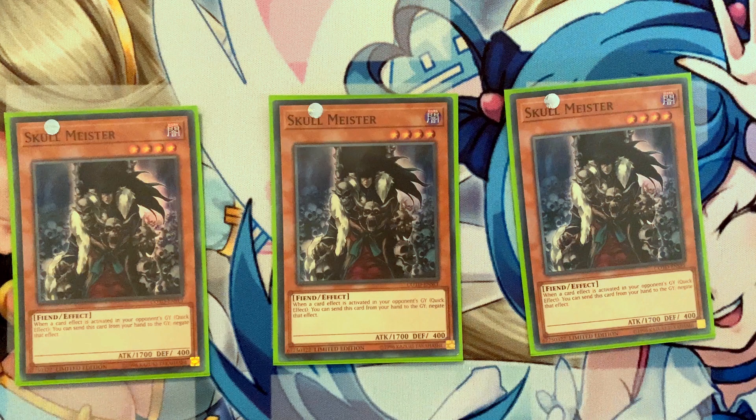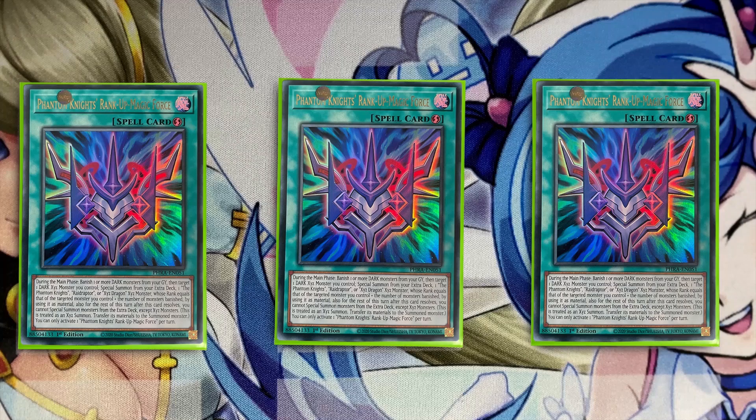For spells, we play three copies of Phantom Knights' Rank-Up Magic Force. This card is absolutely insane — it's the reason Raid Raptor Xyz monsters are now viable. You banish monsters from the grave by targeting a dark Xyz, and depending on how many you banish you rank up that many ranks. You can summon any Raid Raptor, Xyz Dragon, or Phantom Knights Xyz monster, so you can go into stuff like Requiem. It's searchable through Bardis and many other cards, so max it out. I'm not playing Rank-Up Magic the Magical Force because going for Kali Yuga requires a rank-seven with no materials — it's not consistent enough and the deck already has sufficient disruption.